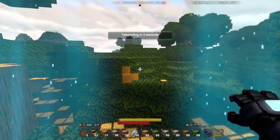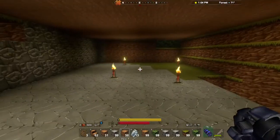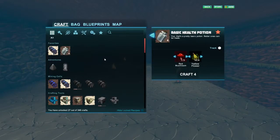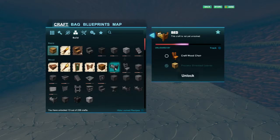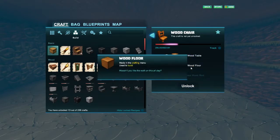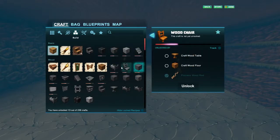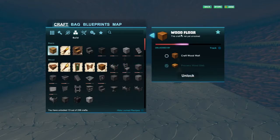Let's start working on some of these recipes so I can unlock the bed. Let's bring up the crafting window. If I go to 'Build' you'll see there's the bed. In order to get the bed I need to make a wooden chair, and in order to unlock the wooden chair I need to craft a wooden floor and a wooden table.